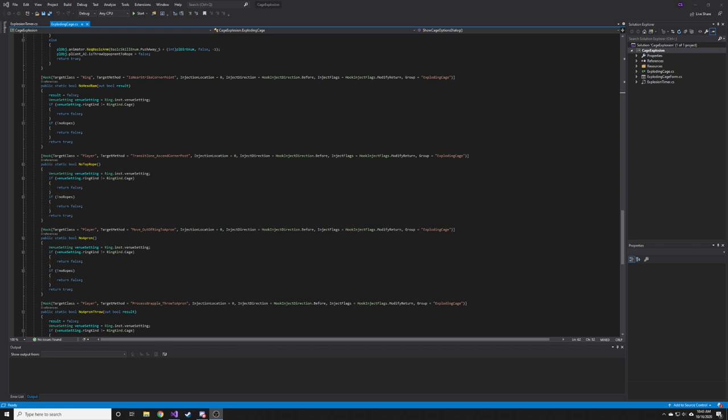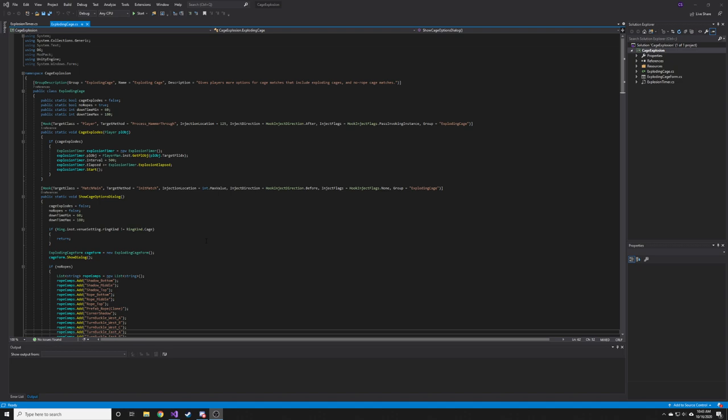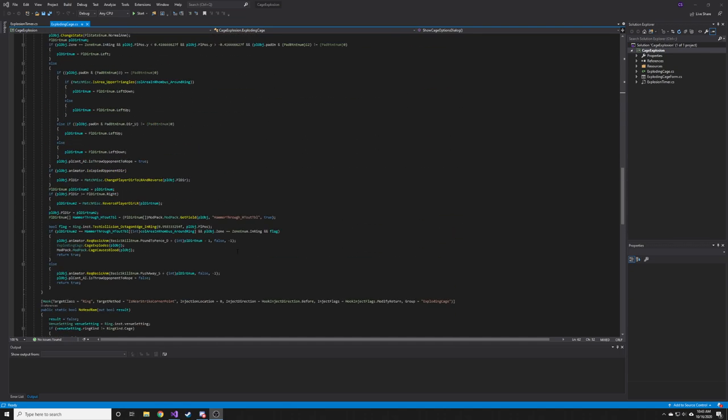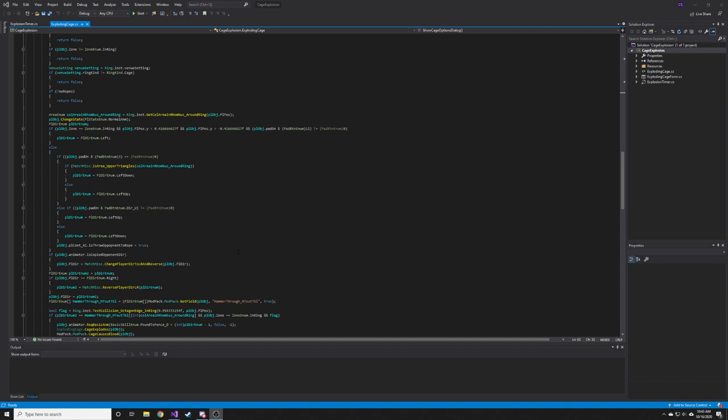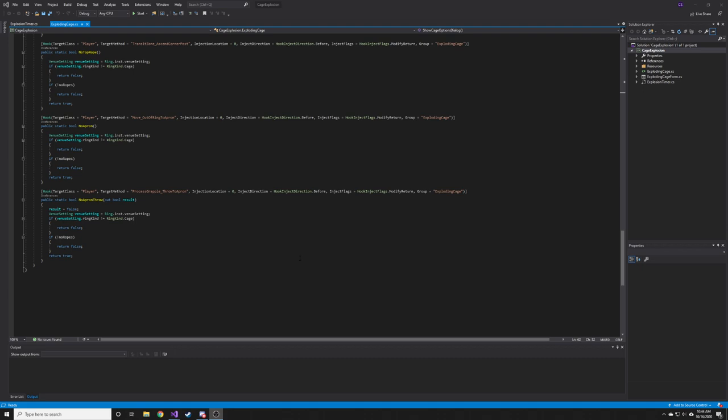So I think we're finally going to finish up the Exploding Cage stuff today. We just need to turn off some of the other activities that involve the ropes and the turnbuckles. Off camera, I went around and picked out the rest of the activities that they will do with the ropes — things like climb the turnbuckle, head ram, and throwing to the apron. I also got rid of climbing from the ring to the apron. We're going to do that today and show you how to add descriptions to your mod through the patcher. That should basically wrap up the Exploding Cage.